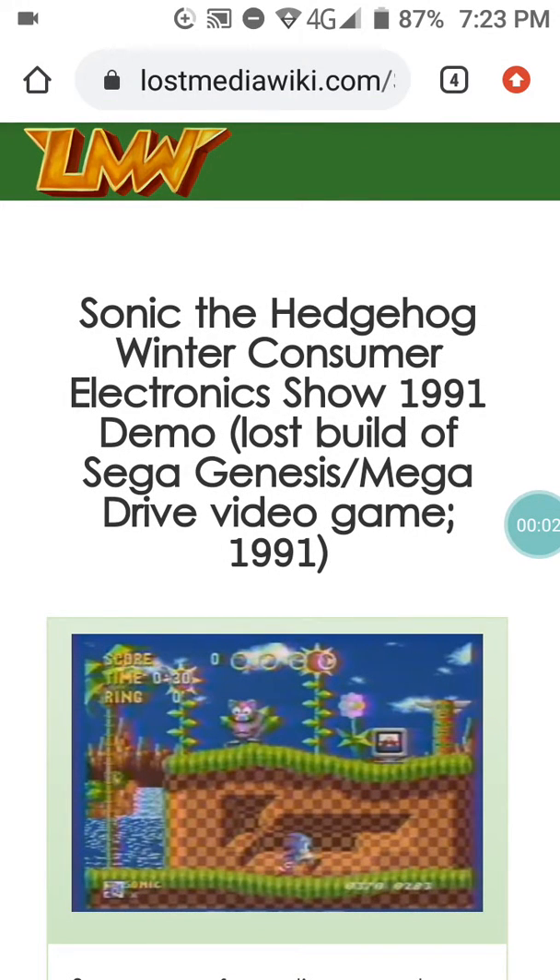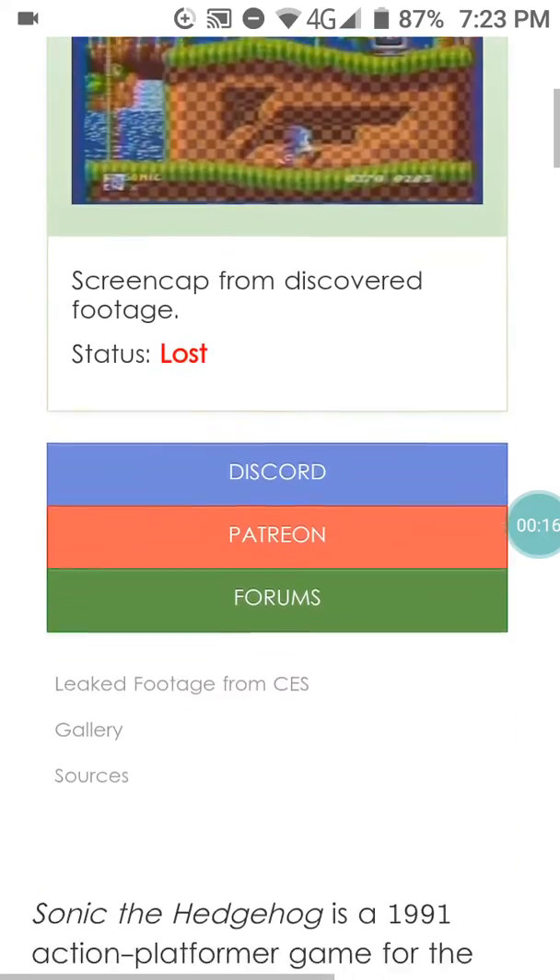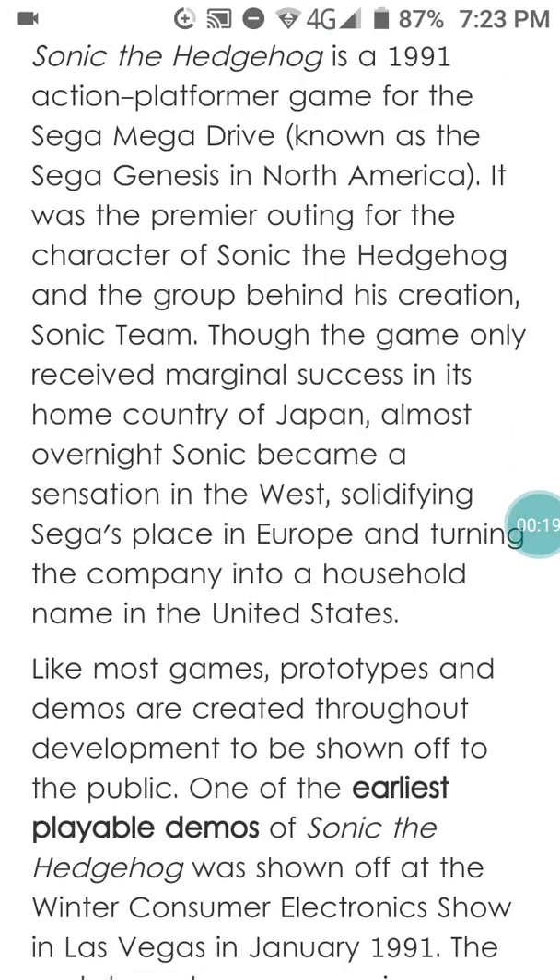Welcome to the Sonic the Hedgehog Winter Consumer Electronics Show 1991 Demo — the lost build of the Psychogenesis Mega Drive video game. This is a version of Sonic from 1991 but with very different elements. Sonic the Hedgehog is a 1991 action platformer game for the Mega Drive, serving as the premier outing for the character of Sonic the Hedgehog and the team behind the action.